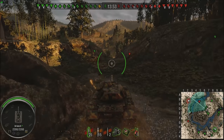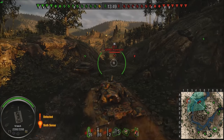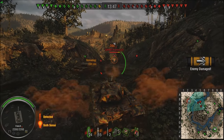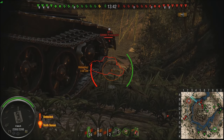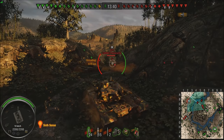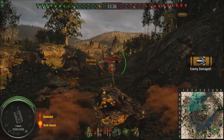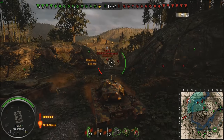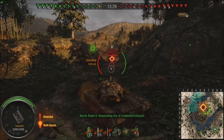So we make it to the center first, and the team that locks down the center on this map generally wins. Look at all these tanks caught below us — if there was arty on our team, they'd be loving us right now. I pull up, auto-lock the ST-I, pull back, he misses his shot. I know I'm going to reload before him. Shot into him — 415 — I back up, he misses his shell again. I take a shot from the Type 61 but it bounces.